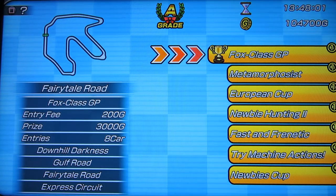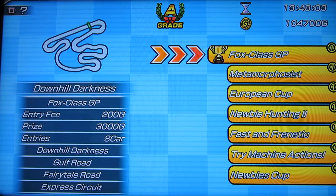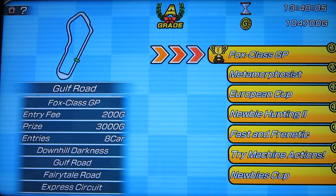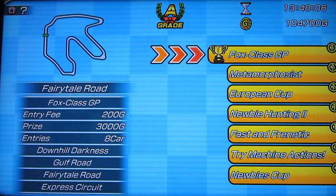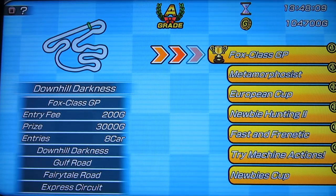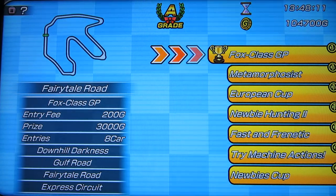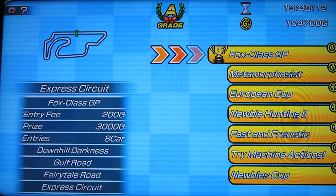The computer cheats — it's usually you versus one car, even though there's supposed to be eight cars. Whoever is first or second after the first race will be the computer you're competing with. The computer puts that player first and puts you last in starting position, so it's sort of cheap.